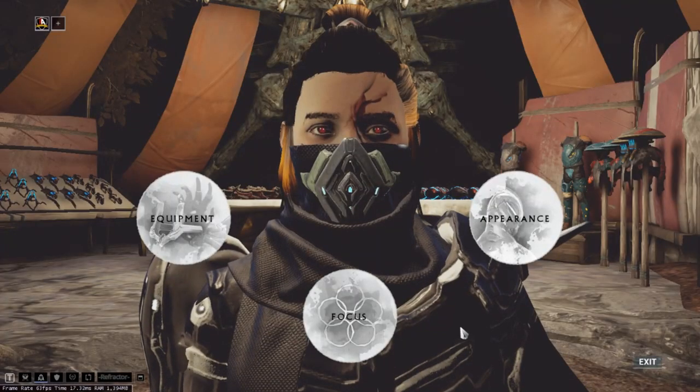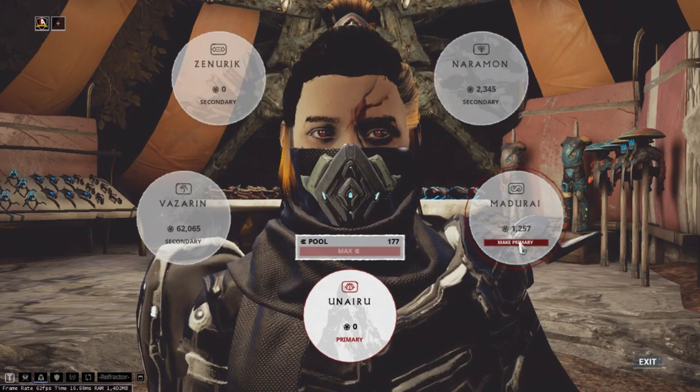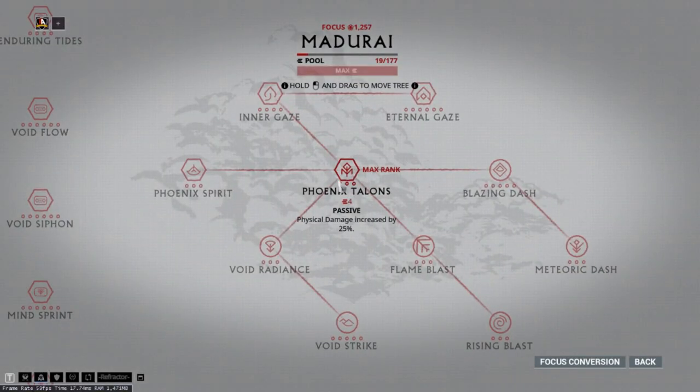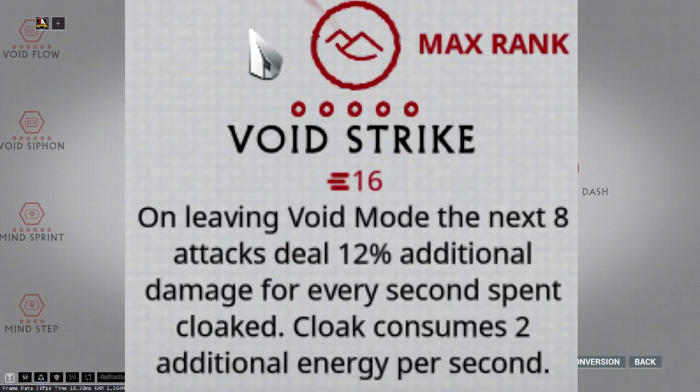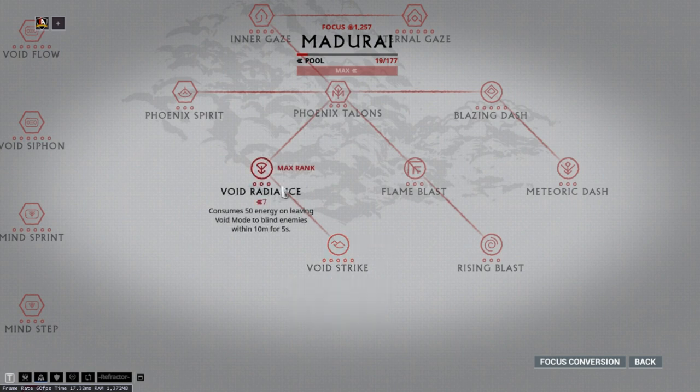So let's get into the focus schools. The two focus schools that stand out for Eidolon hunting are Madurai and Unairu. Starting with Madurai: Phoenix Talons increases your physical damage and Phoenix Spirit increases your elemental damage. Void Strike — whenever you enter void mode by crouching while using your Operator, you'll be charging up to 12% additional damage every second you spend cloaked. The more time you spend cloaked in void mode, the more damage your next amp or weapon shot will do. A quick tip: Void Radiance here isn't useful for Eidolon hunting, however you have to unlock it in order to reach Void Strike.